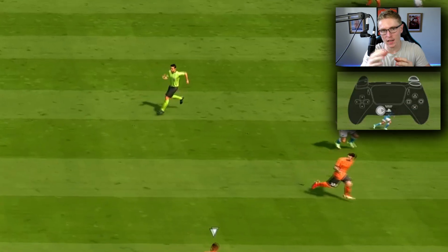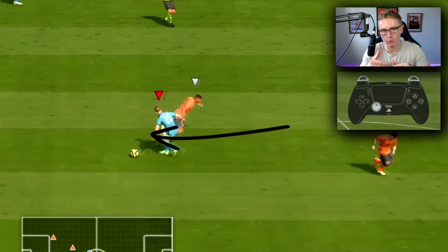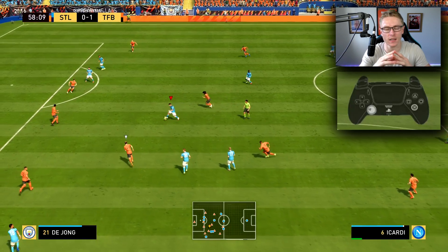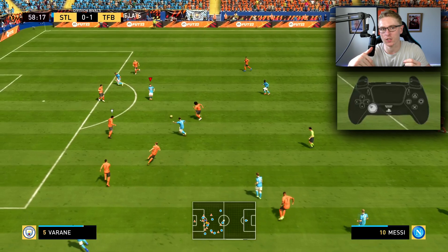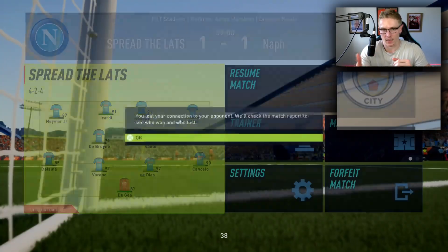Tracking the runner, covering the pass, and at the same time enabling yourself to get into a position to then approach and pounce on that attacker. This is a technique that I personally use in my defense. It's going to take practice in terms of getting the angle the player is making on the run to cover that pass, track the run, and get yourself into a position to approach that attacker.